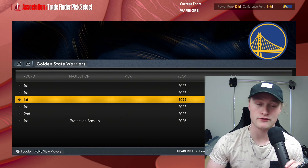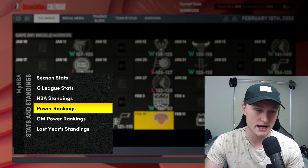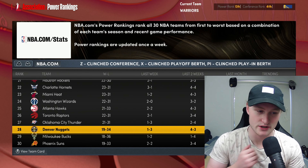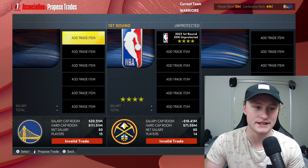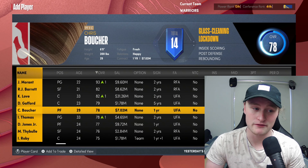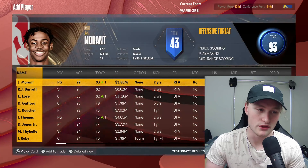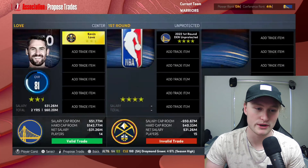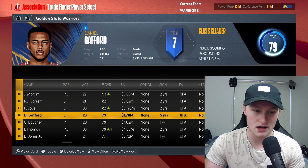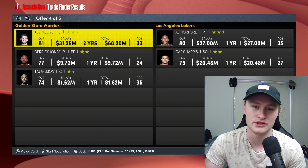We're currently fourth in the conference somehow — don't ask how. We're going to have to give up quite a bit. We're going to trade for this Nuggets first-round pick. That Nuggets first-round pick might come in quite handy. It's four stars. I'm very willing to give up quite a lot for it. I'm going to have to give up RJ Barrett for it — not worth it. These two are going to be the faces of my franchise, so there's no point getting rid of RJ or Ja Morant. Kevin Love and Derrick Jones Jr. — maybe something can get offered to us that we can use.